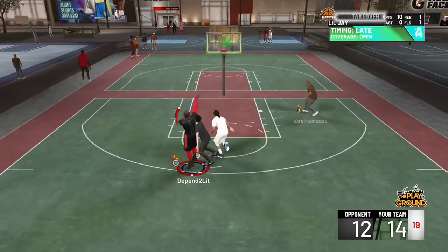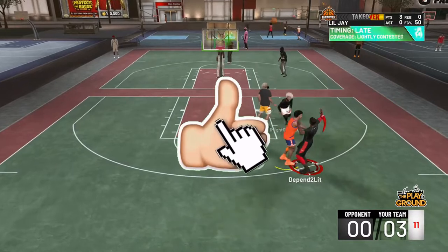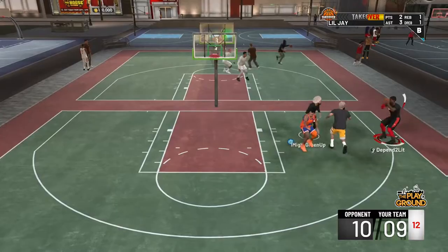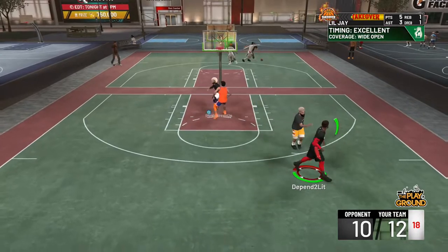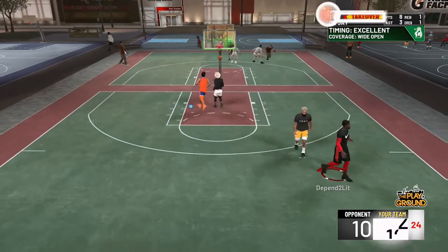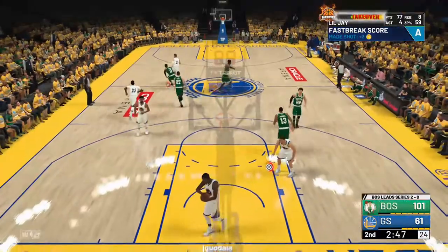Yo what it is, what it do YouTube, it's your boy the Pan, welcome back to the channel. As you guys can see by the title, today your boy the Pan will be giving y'all the best custom jump shot. This jump shot is consistent greens, it's reliable, and it's game breaking. Y'all give me a favor since I'm giving y'all a favor - go ahead hit the like button, subscribe to the channel if you guys are new, turn on post notifications. Let's get into this video, roll that intro.